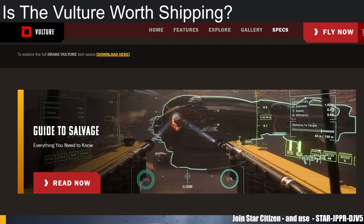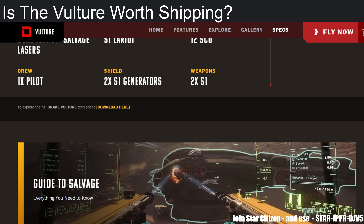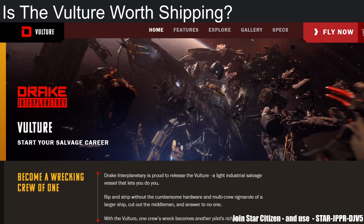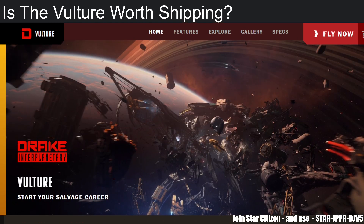Once the container is full, you have to eject it, and if your container ejection slot is full, you have to go to the cargo bay, remove the container, and eject the fresh one. That makes large-scale operation a bit more active — one person does the salvaging, another does the logistics, stacking and transferring crates from the Vulture to a dedicated hauler like a Freelancer Max, Cutlass Black, or Caterpillar. That's all I have for today. Don't forget to like, subscribe, hit the notification button, and I'll see you in the next Star Citizen video.